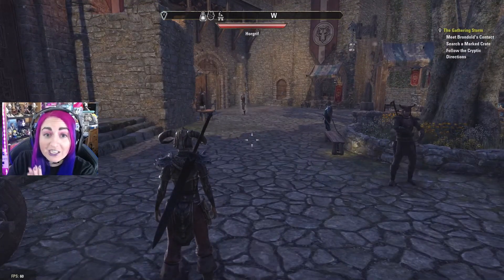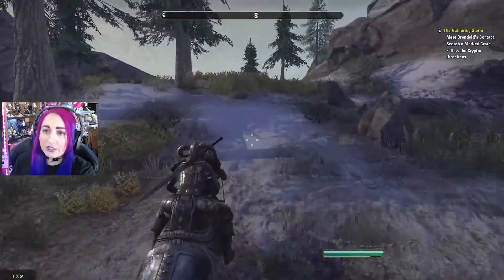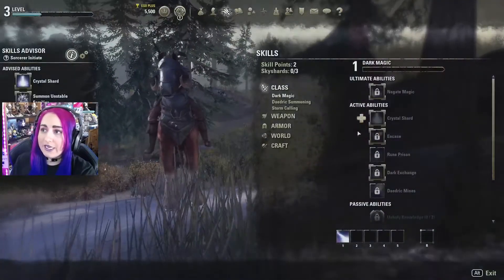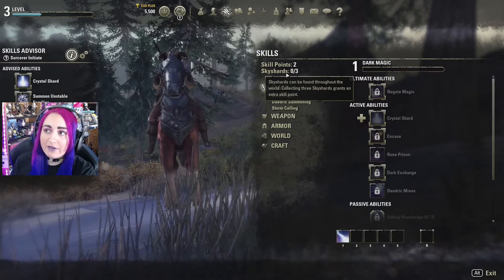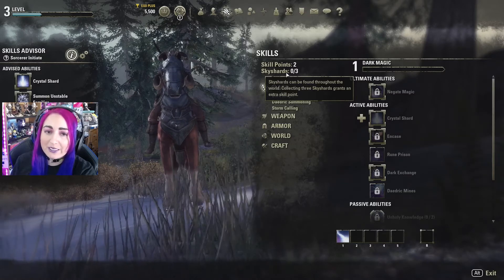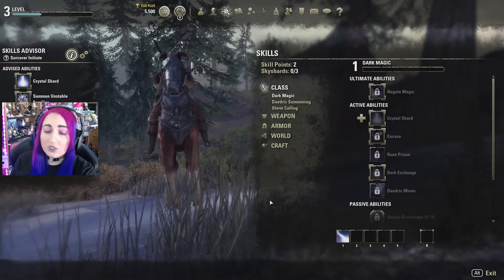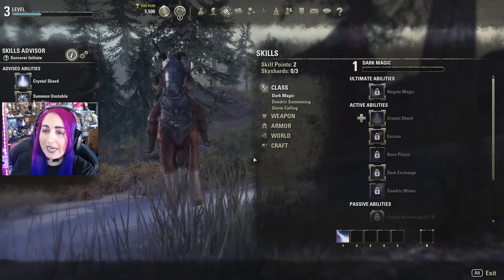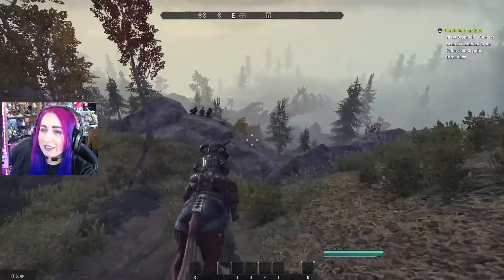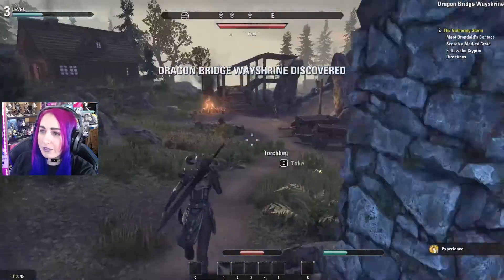I almost forgot skyshards! If there's one add-on to download, it's called Sky Shards, because you need to know where these are. Skyshards are what allows you to get more skill points — you need three skyshards to earn one extra skill point. They can be found throughout the world and usually look like a crystal with a blue light coming out of it. You can even run around different areas farming all the skyshards to get a ton of extra skill points early on. Highly recommend picking up any skyshard you see while exploring.